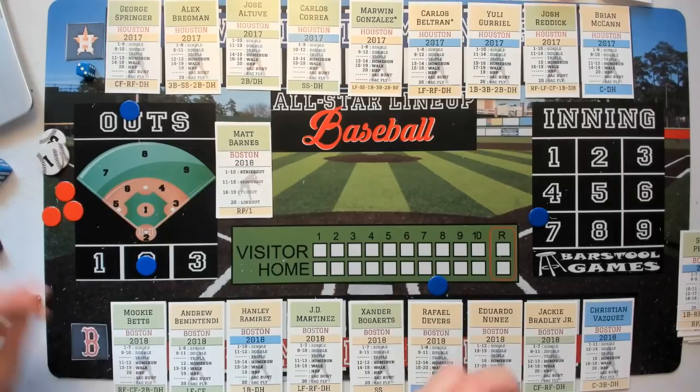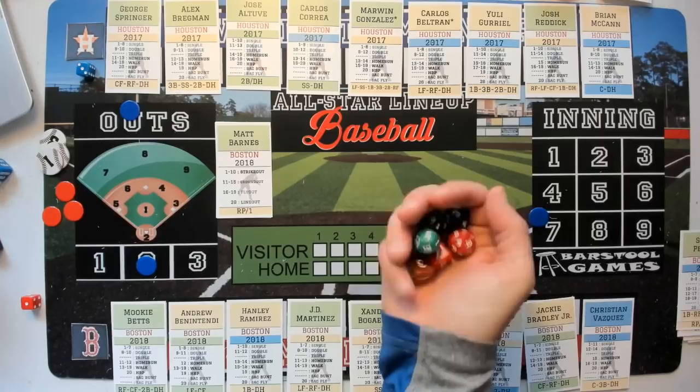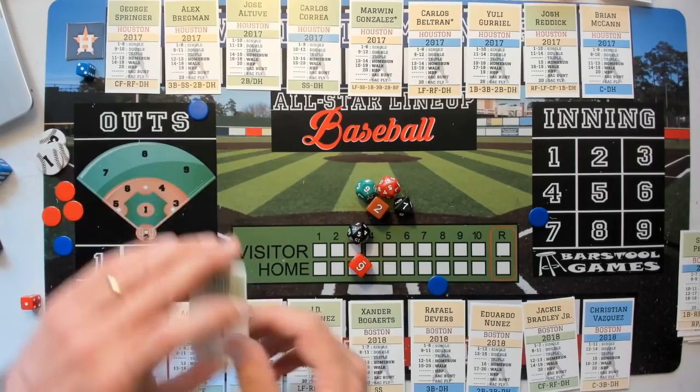Springer versus Barnes — plus one to Barnes, righty-righty matchup. Four and a five — tie. Wild card: visiting team, next two rolls plus one. Even matchup instead of plus one. Barnes wins on a five — strikeout! Verlander gets an extra edge. Bottom of the seventh, three nothing Houston. Visiting team gets a plus one — Devers up, plus one for Verlander, plus two because of the wild card.